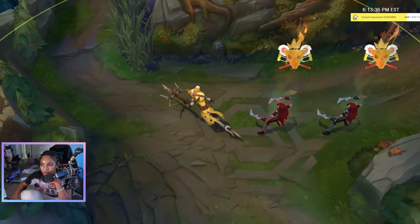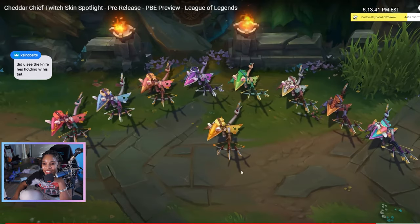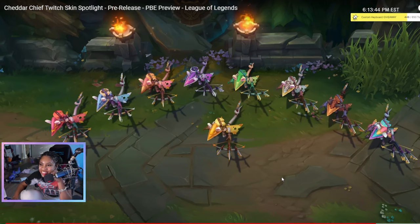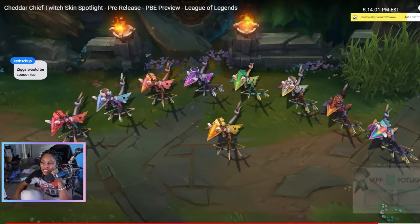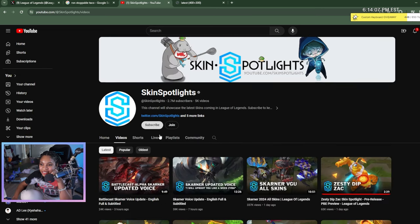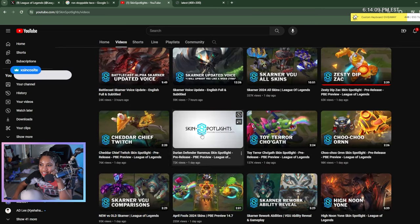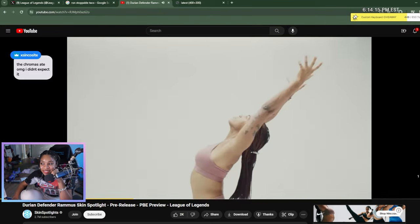I think it is such a cute concept though. I want to see the Chromas. So we've got blue cheese — love. Oh, is he like a s'more right here? That's cute. A little waffle, a little donut. Oh my gosh, I am in love with the skin line. Ziggs would be super nice — like a little cheese bomb. Who's next? Durian Defender Rammus. The Chromas are great. I didn't expect it.